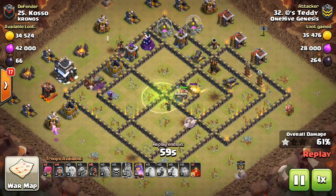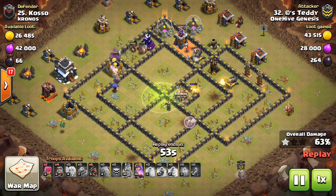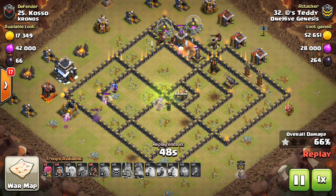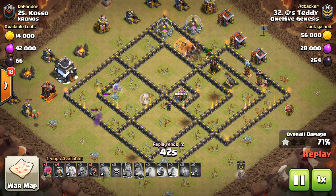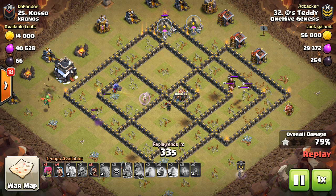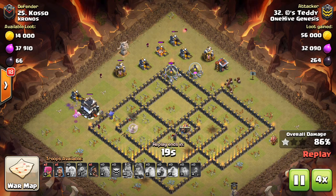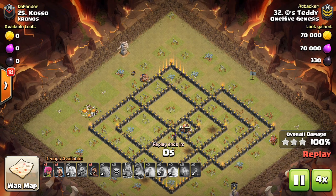The healers do get shot down in this case. You've got to be very careful of air defenses in both situations — whether you decide to have your queen go into the base or walk around. If there's a bunch of air defenses where you enter, the healers might get shot down, making the investment not worth it, especially if you're doing a small queen walk to lead into your entry. If your queen is going to walk around the base instead of being part of your kill squad, you've got to be sure the healers aren't going to get shot down right away by an air defense that's too far away for your queen to reach.